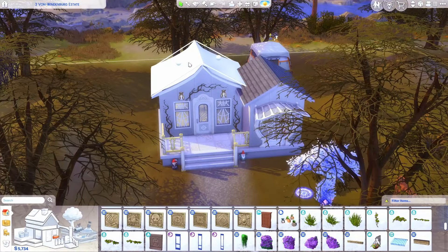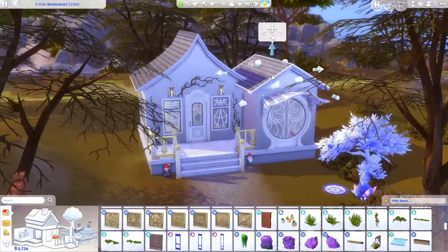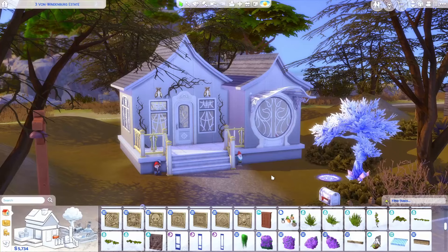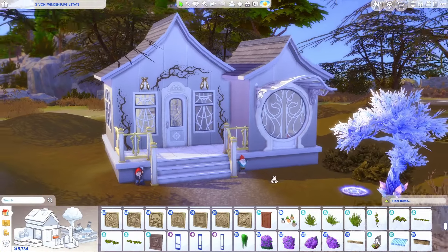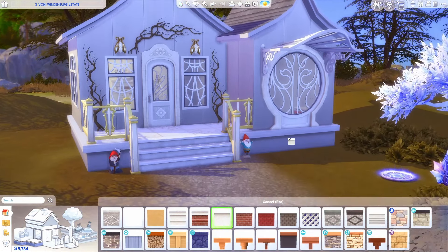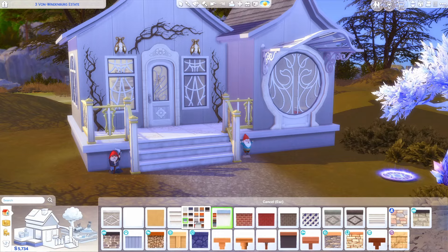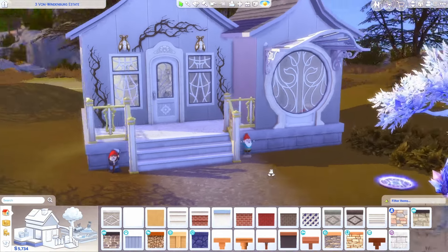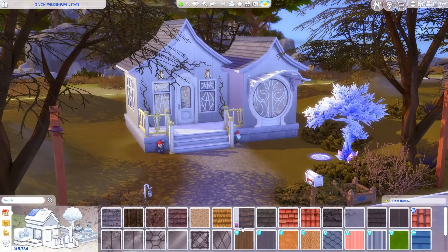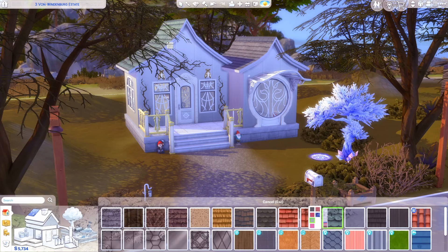Let's go ahead and adjust these roofs — I want it to be a little more peaked like that. Let's do that to this one as well and pull it up a little bit. Look at how much better that looks already! Should we change the foundation? We can make some sort of stone foundation, or maybe a blue — actually I think the stone looks pretty nice. And now the roof definitely needs to be changed too.